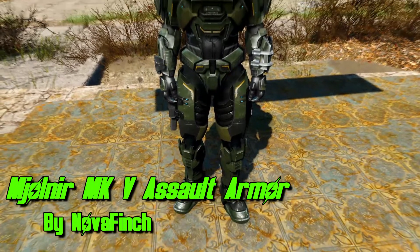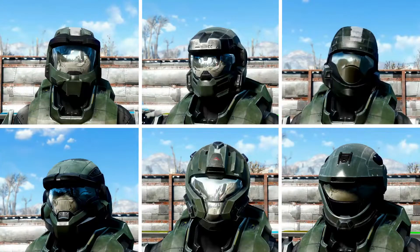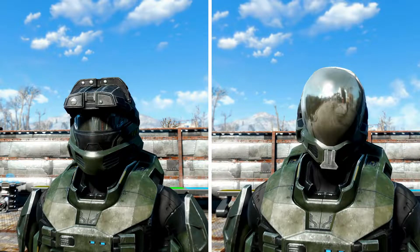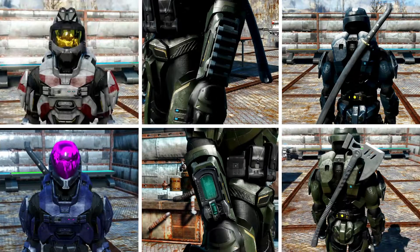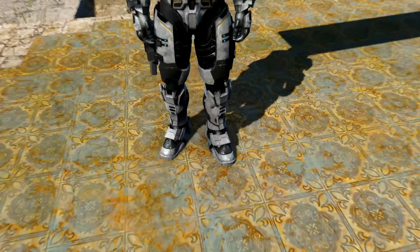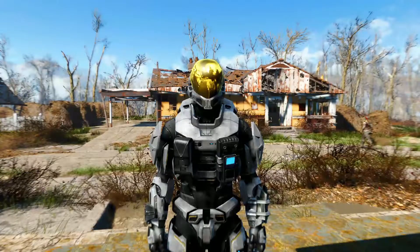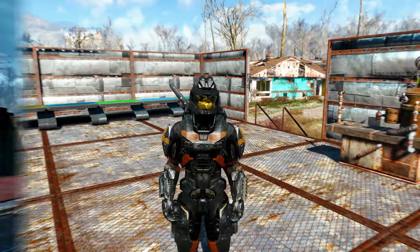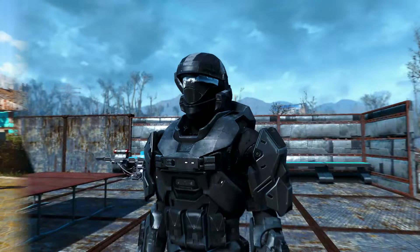First up is the Mjolnir Mark V Assault Armor. This mod comes with over six helmet types and multiple add-ons including different visor colors. The armor also has attachments such as wrist attachments, back attachments including the Hayabusa Katana, and over 20 different color variations including faction-themed paint jobs. Overall this is the most detailed Spartan armor mod available for Fallout 4 and in my opinion a must-have.